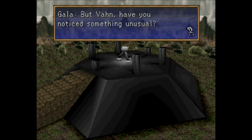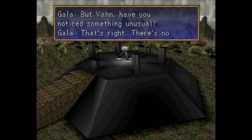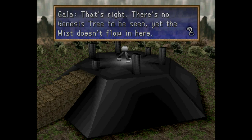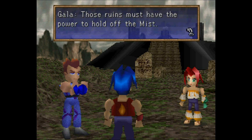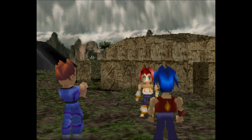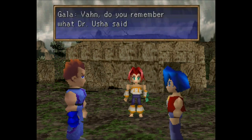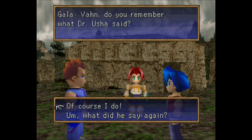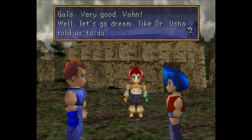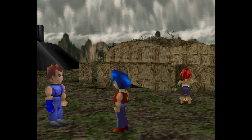Vaughn, have you noticed something unusual? There's no mist here — there are no Seru monsters. That's right, there's no Genesis tree to be seen, yet the mist doesn't flow in here. Those ruins must have the power to hold off the mist. Vaughn, Gala, there's no one here. Where could Teague be? Vaughn, do you remember what Dr. Usha said? Of course I do. Very good, Vaughn. Well, let's go dream like Dr. Usha told us to do. Then we'll see if Teague will actually give us the fire droplet.